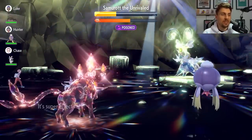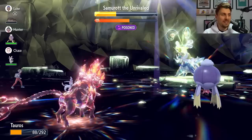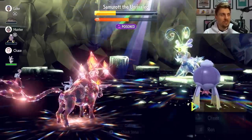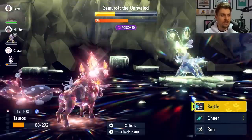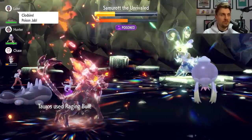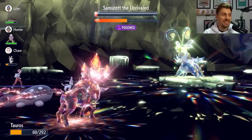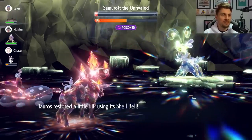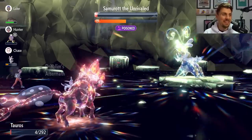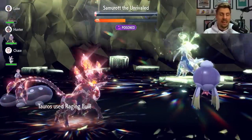We haven't got the plus six from Anger Point at the moment, but the Drill Run activates it — there we go, Anger Point triggered after that critical hit. The next Raging Bull with the sun in effect and plus six attack should be enough to take it down. The Aqua Cutter leaves us at just four HP — that's where the EVs come in clutch — and the final Raging Bull finishes it. As easy as that with this Tauros build!